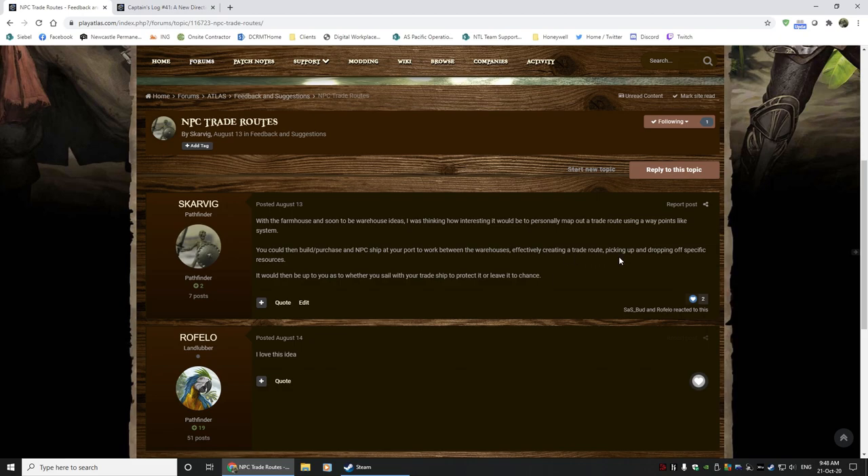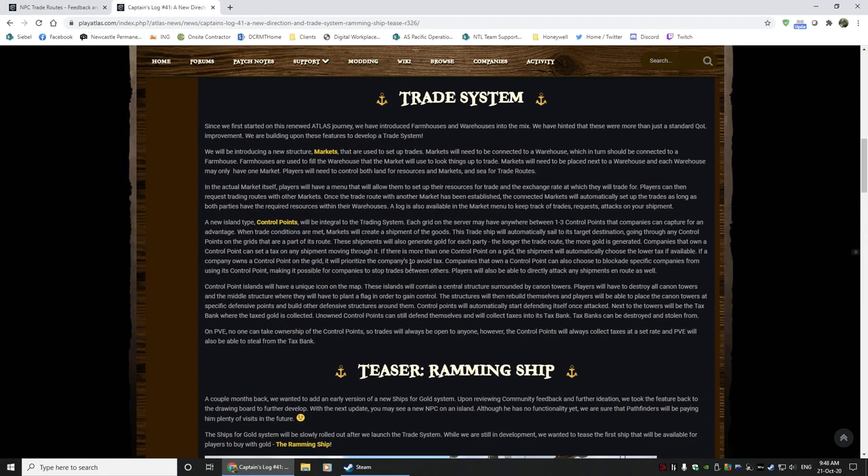My idea would have actually included having waypoints that you could set yourself, but what they've actually done is they've created control points. They're going to have a new structure called a market. The market will be connected to your warehouse and your farmhouses, so you end up having basically a land-connected series of things. Inside your market you'll have an interface which will allow you to trade with other markets, and then a standard ship will be spawned and off it will go and do the thing for you. The interface will also tell you if your shipment gets attacked.